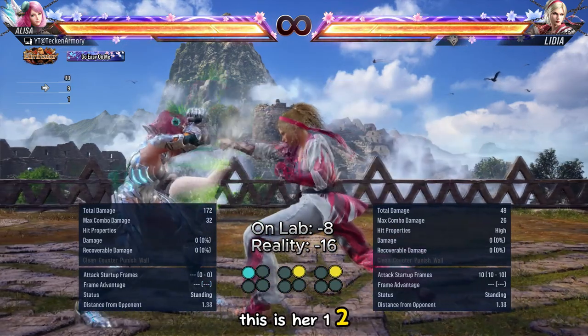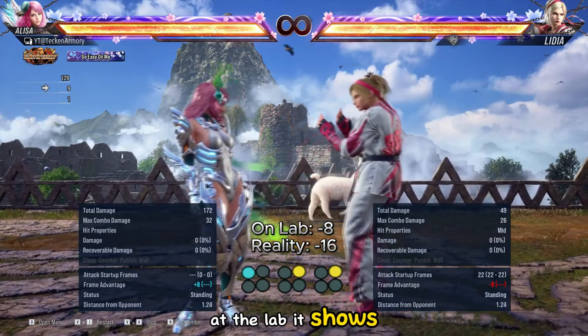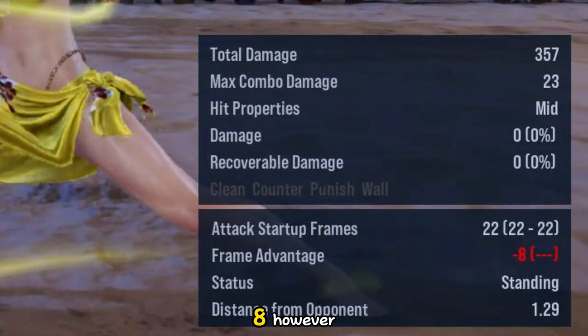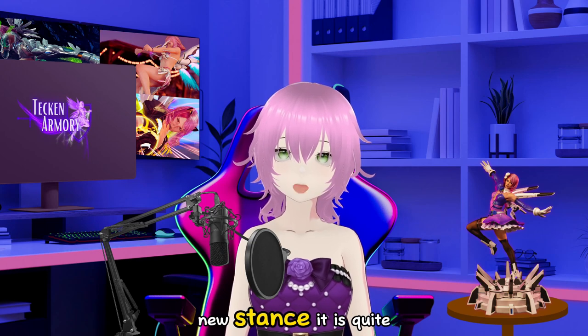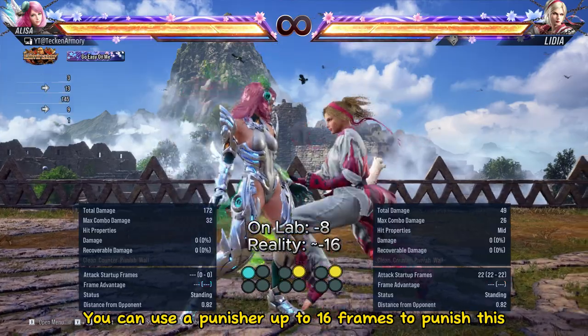This is her 1-2-2. It shifts to Kat's stance on block or hit. At the lab, it shows it is safe at minus 8. However, since it shifts to a new stance, it is quite punishable. You can use a punisher up to 16 frames to punish this.